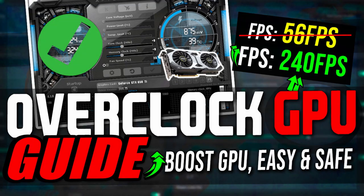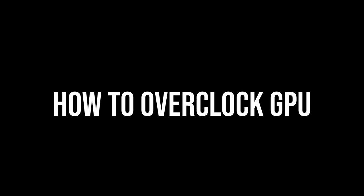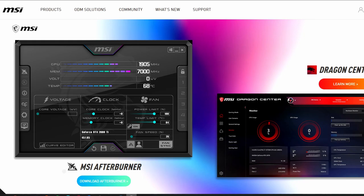Hey, welcome back to the channel. For all you PC players, this one's for you. I've been looking to buy a new graphics card and realized graphics cards right now are pretty hard to get. So I've decided to take matters into my own hands and try to do decent with what I got. I currently have an RX580, so I'm going to overclock my computer. You only need to download two applications — both MSI apps — linked down below.